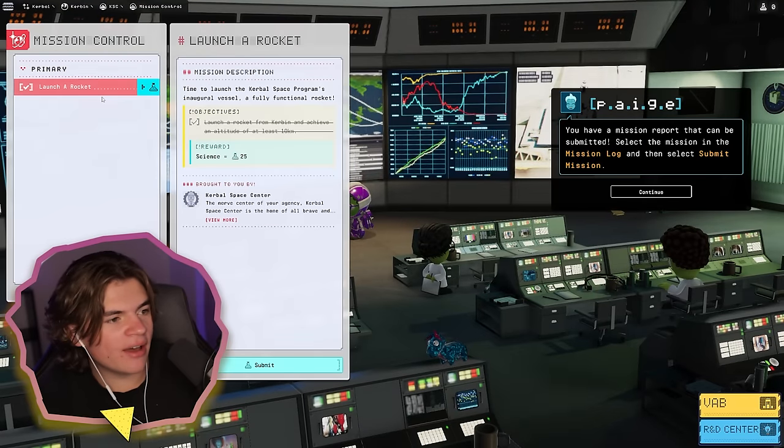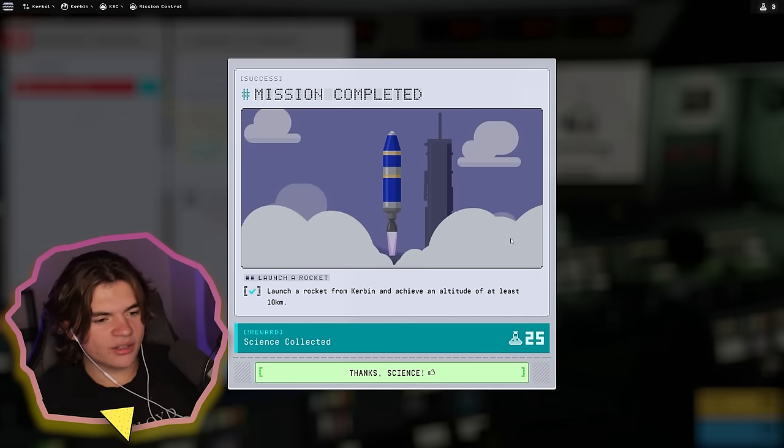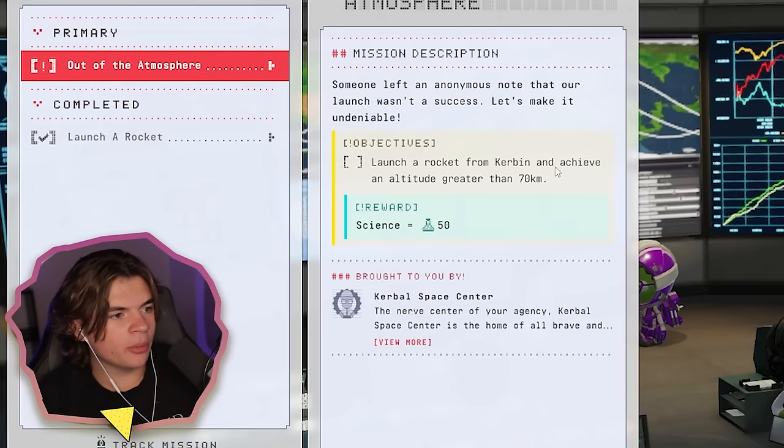Now in mission control, we have successfully achieved our first mission. Mission completed — 25 science! Our next mission is 'Out of the Atmosphere': launch a rocket from Kerbin and achieve an altitude greater than 70 kilometers.